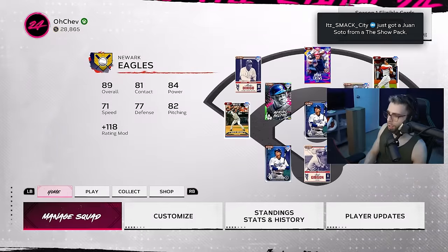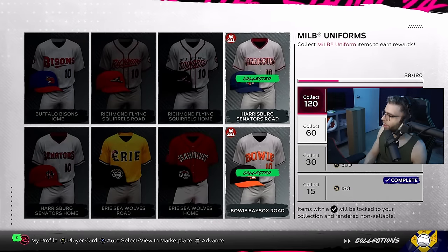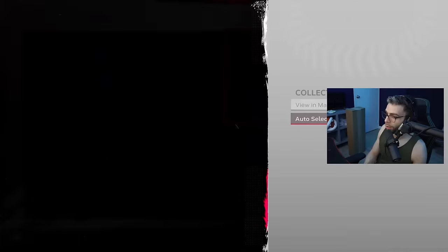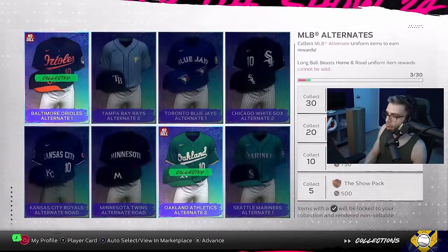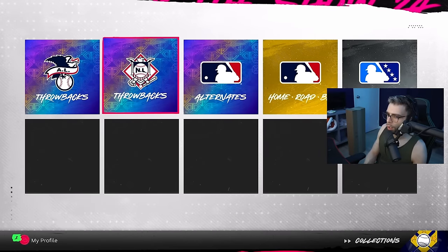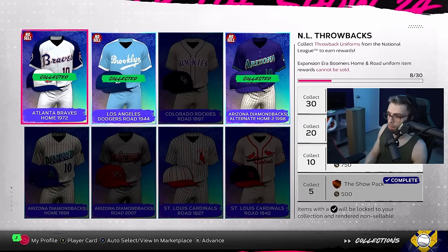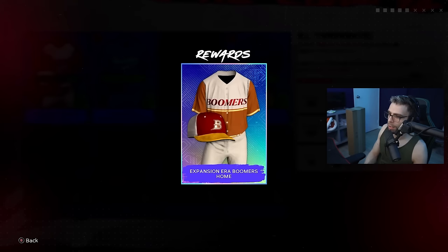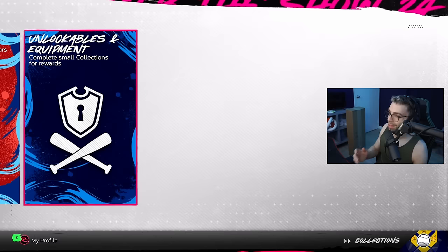On to tip number three — go to your Collections, all the way over to Uniforms. Collect your uniforms. You get a bunch of these for playing, doing TA, doing grinds, and you get packs from them. People forget to do this. Don't quick sell your jerseys — keep them, you get packs and stubs. At five uniforms you get five Show Packs. Trout, Ohtani, Mookie Betts, Aaron Judge could be right behind those packs.